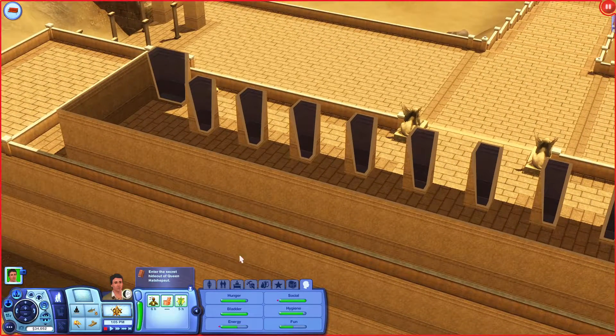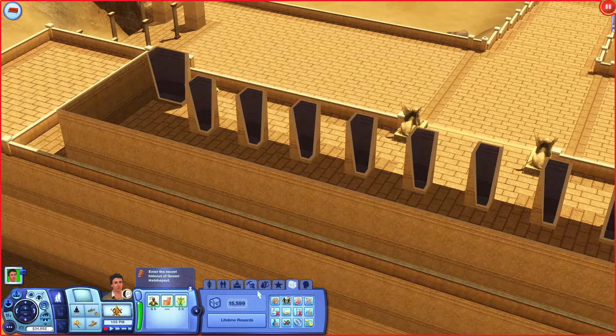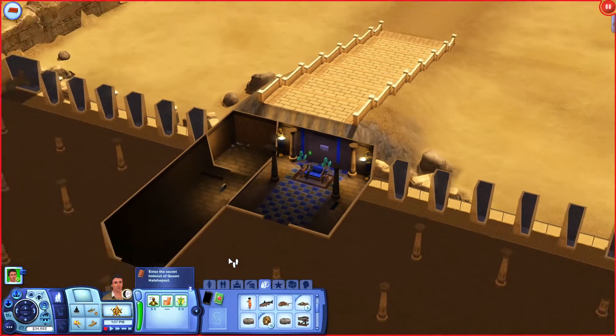As it says, enter the secret hideout of Queen Hatshepsut, which is beneath one of the houses in this very town. I know what we can do. Let's put on the Tear of Horus, or whatever it's called. There it is. Activate — I'll have to play it a little bit so it activates.